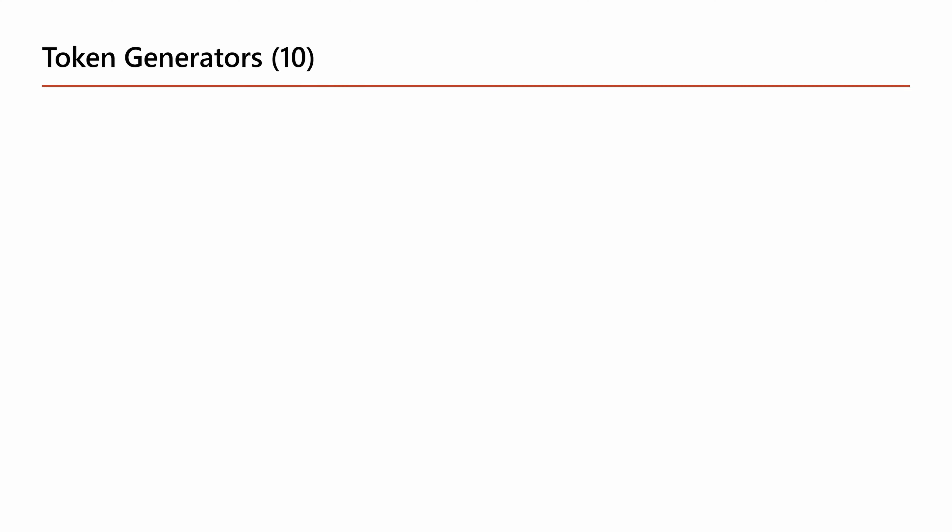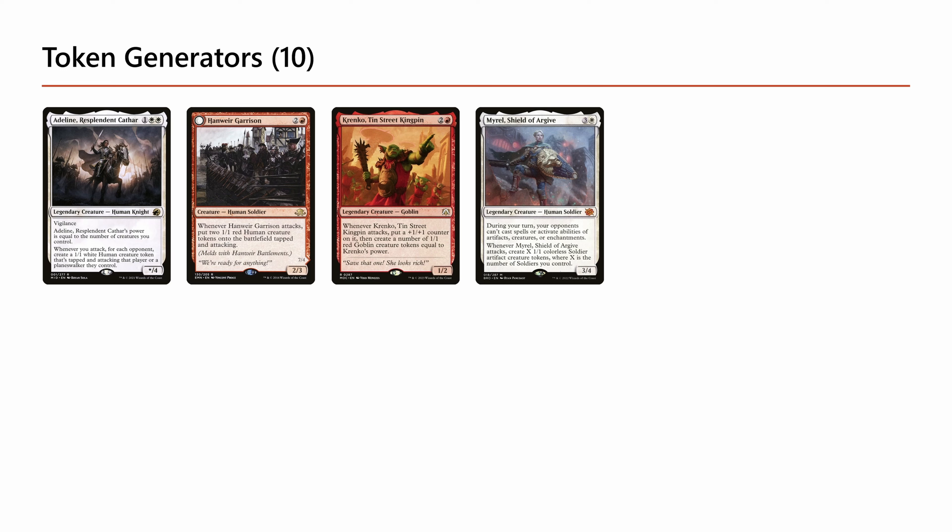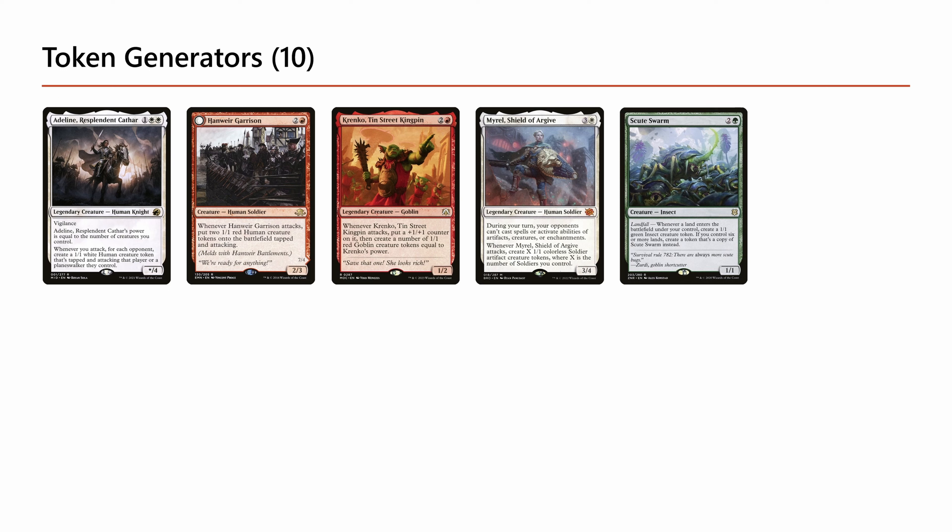We have ten token generators — enough that you don't generally need to tutor for them. You're likely to see one by turn three or four from natural draws. The combat trigger token generators are Adeleine, Hanweir Garrison, Krenko, and Mural. Mural is the strongest because it has a built-in stacks effect, but the others are especially important for burst token creation, which is typically how you get those turn five or six, threaten-to-kill-the-table games. Scute Swarm is also good since the deck runs a lot of fetch lands.